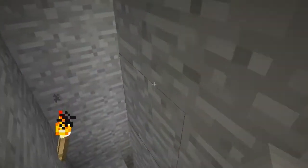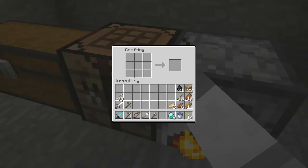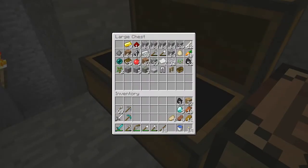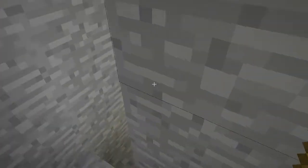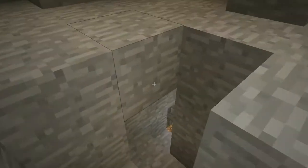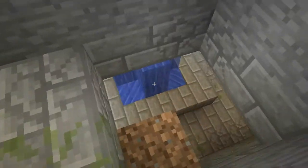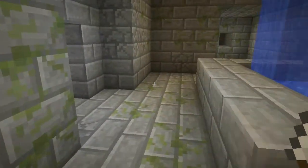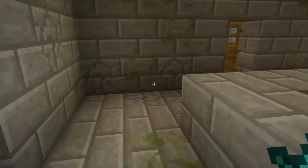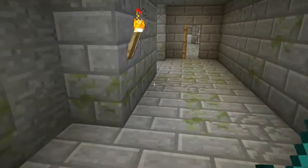Alright, diamond pickaxe — we will need that for obsidian. And we've got our bucket of water — never leave home without it. Let's go back down. So I'm already lost — I'm going to go back this way and follow the torches.